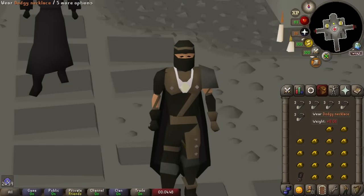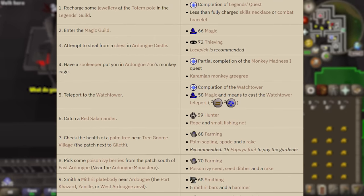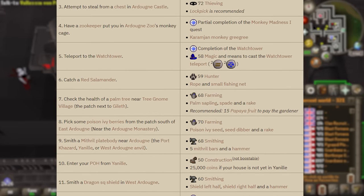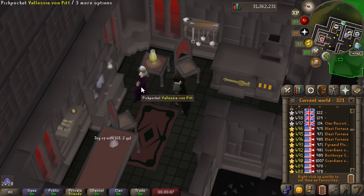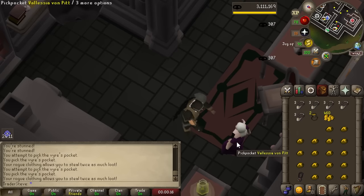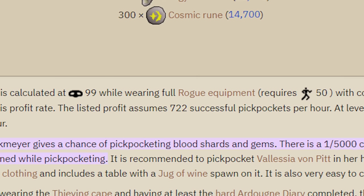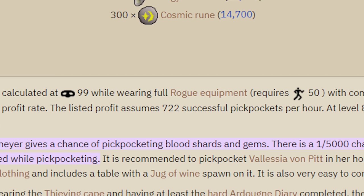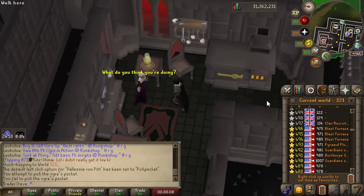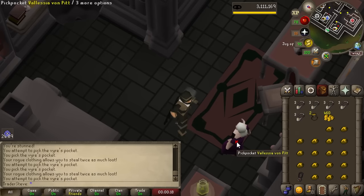We're going to start our trip from the Hallowed Sepulchre bank — pretty convenient. Bringing some dodgy necklaces, our full rogue's outfit, and some food. Ideally I would have done the Ardougne hard diary but there are too many requirements I can't meet yet, so our profit per hour will take a bit of a hit. Vyres have a 1 in 5,000 chance of dropping a blood shard, and with the rogue's outfit we get two — roughly one every 2,500 thieves. At max efficiency you can get 700 pickpockets per hour, but without 99 thieving, the cape, or the diary, we'll get maybe 300-400 — meaning it'll take at minimum 10-15 hours to hit the drop rate.